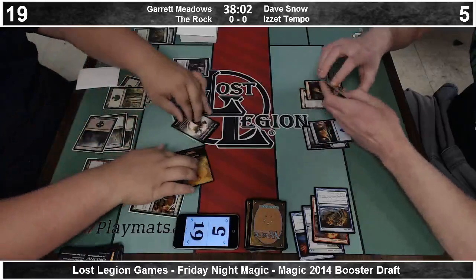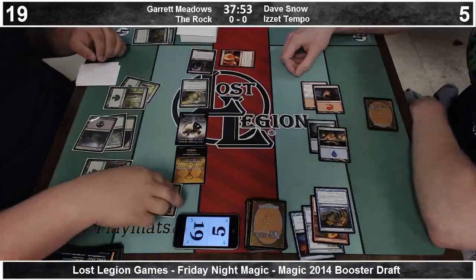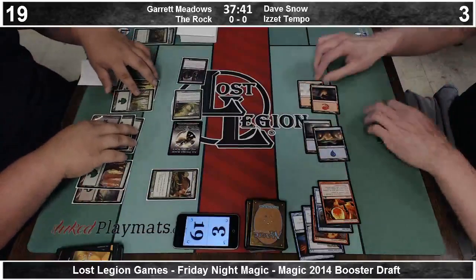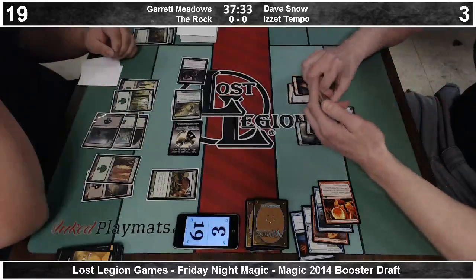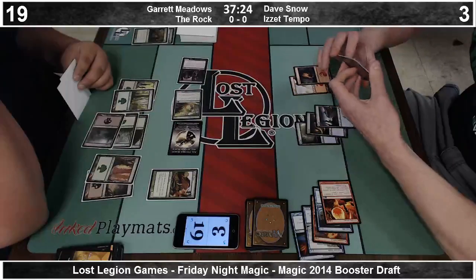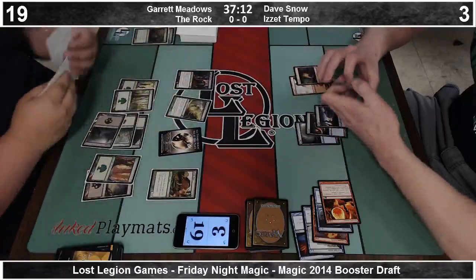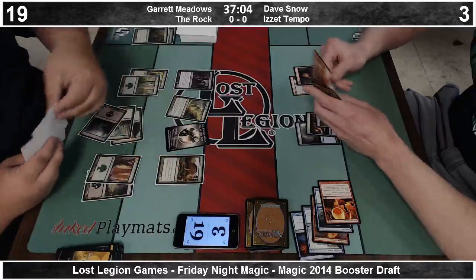Three mana for the Brindle Boar that Dave knew he had. We're going to remove something here. Volcanic Geyser is going to take out a creature — does that remove it from combat? Yeah. So he's only going to take two, down to three. Not really what Dave wants to be doing with the best card in his deck. Flames of the Firebrand is the only chance right here, but it's probably not even good at this point. He would need Flames plus a blocker. Both it and Arc Lightning are sorcery speed.